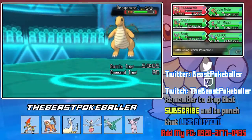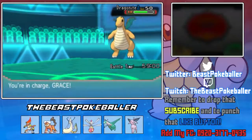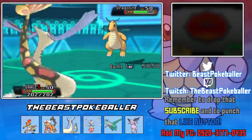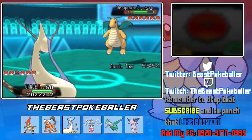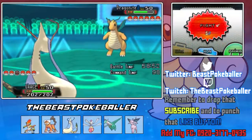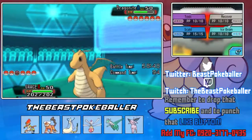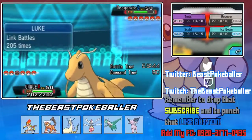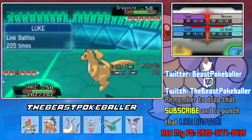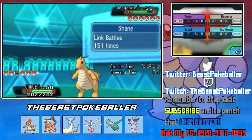We could just go straight in for Ice Beam with Milotic. At this point his Multiscale is broken, and if he switches out he's gonna lose his weakness policy boost. We could go for a prediction, but I can't imagine what he'll go into because I forgot his team already. We'll just go for the Ice Beam, just in case.